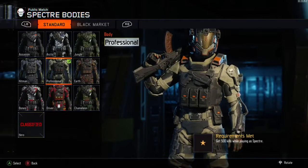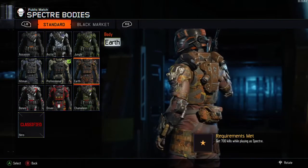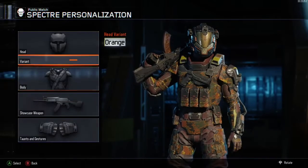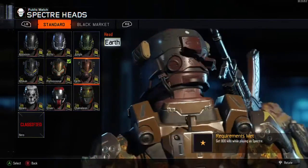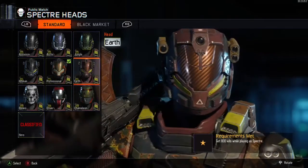Then we're going to open up the Earth body armor - this is the last body armor we need to open up before we get into the specialist challenges - and we need 700 kills for this one. Then we move back over to the headgear where you need 800 kills. That's all the total kills you need to open up the first six helmets and body armors.